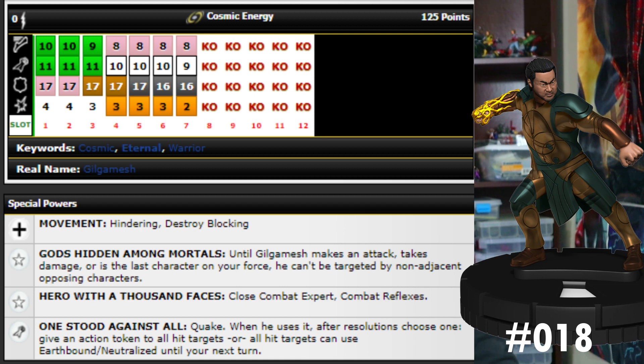Later on he gets a special attack power giving him quake, and when he uses it after resolutions, choose one: give an action token to all hit targets, or all hit targets can use earthbound/neutralize until your next turn. I'd choose action tokens unless they were already double-tokened. I'd probably only use quake if a bunch of enemies are grouped together, since it knocks everybody back and he relies on combat reflexes to keep his defense up. But against a wall where they can't go anywhere, the quake action tokens could definitely be useful.